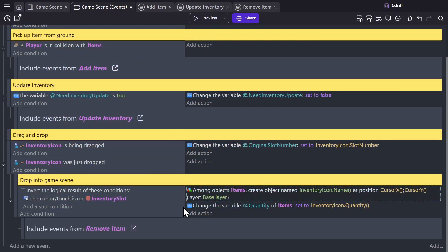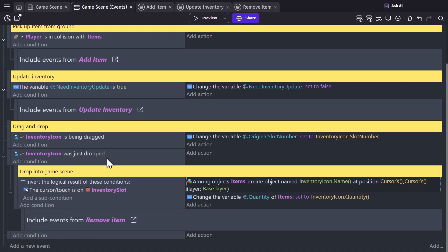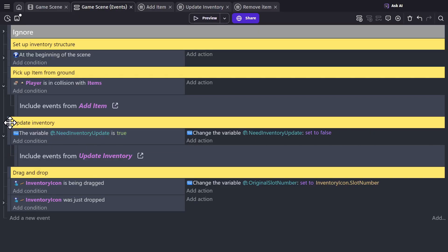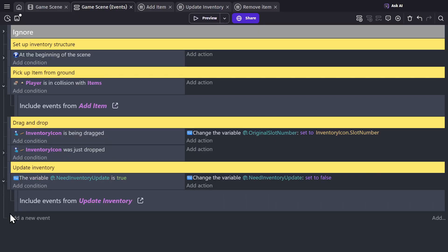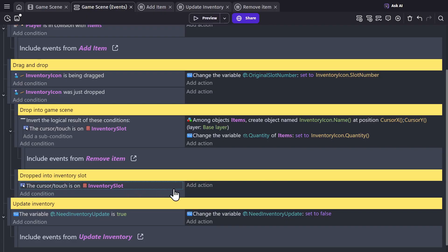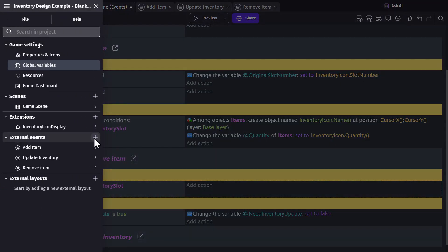Now the last thing we need to do is set it up so that we can move things around in the inventory. We'll create another event and make it a sub-event of was dropped — so it's another thing we check when we drop the object. We'll call this one dropped into inventory slot. To make sure the inventory update happens at the end of the event sheet, I'm going to move that event down below it.